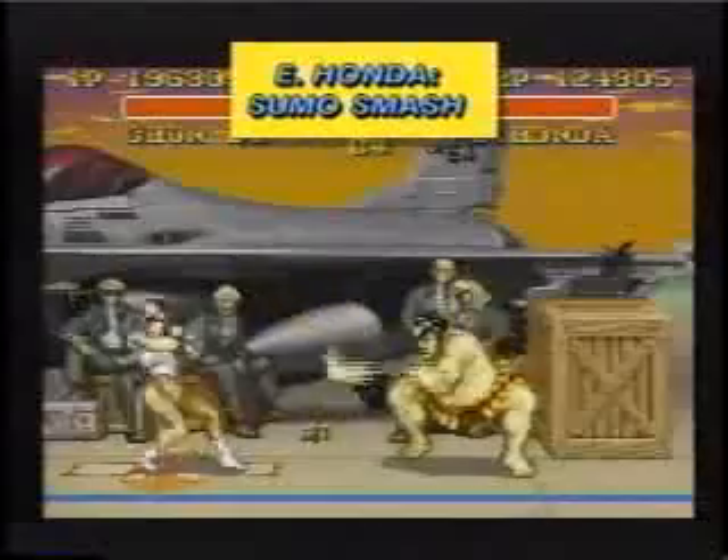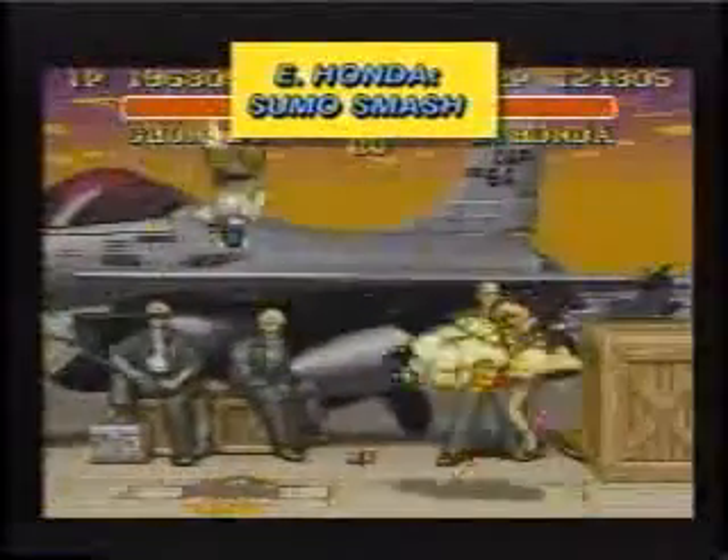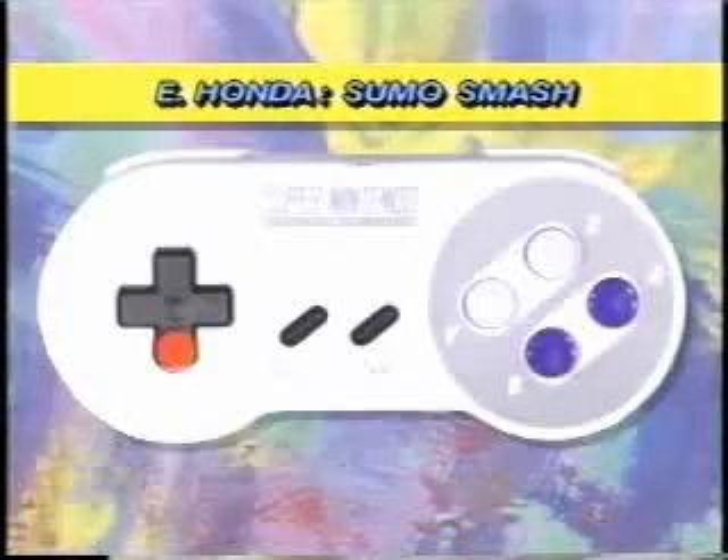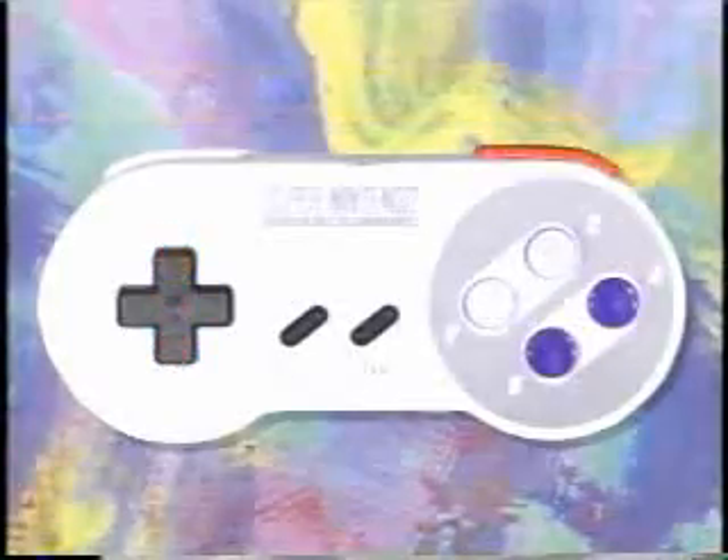E-Honda's Sumo Smash makes a lasting impression on any opponent. Press down for two seconds, then straight up, then quickly press any kick button.